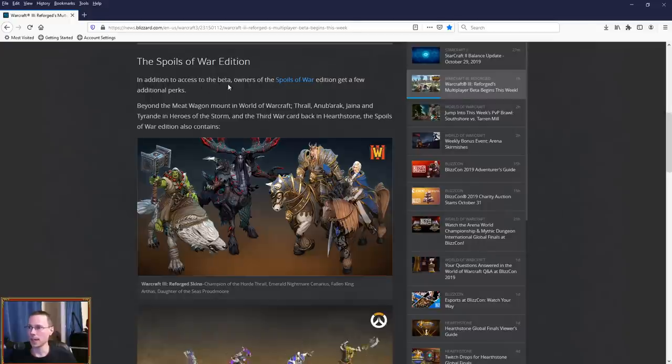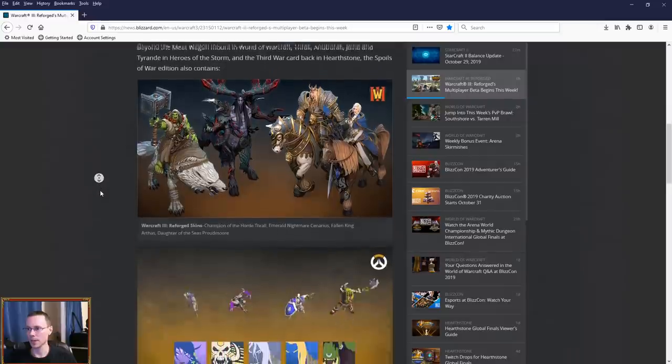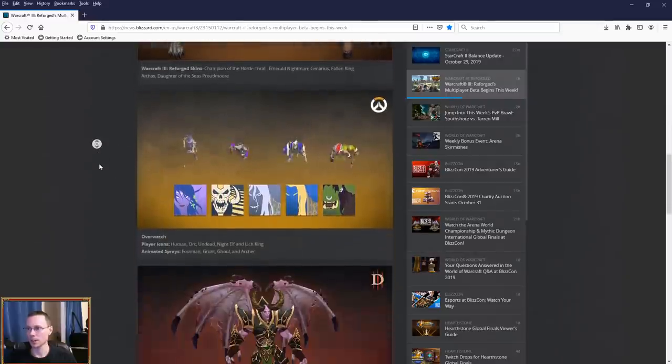The Spoils of War edition, in addition to beta access, gets a few additional perks beyond the Meatwagon mount in World of Warcraft: Thrall and Uther in Heroes of the Storm, Jaina and Tyranda, and the Third War card back in Hearthstone. You can see Arthas on the mount now and Cenarius in all his glory — he's Emerald Nightmare Cenarius, essentially the Keeper of the Grove model, looking pretty damn good. And that's the Fallen Prince Arthas — a flashy version of some of their alter egos.